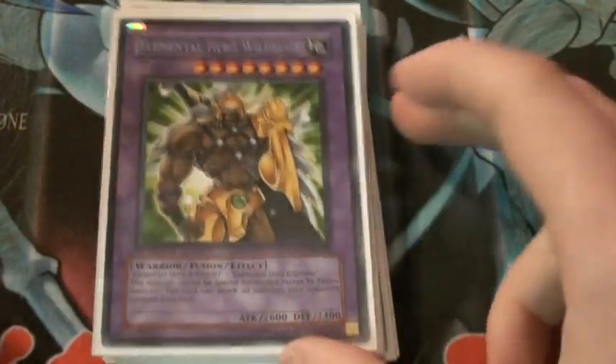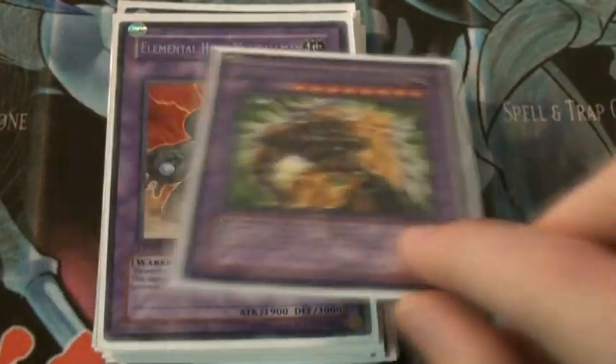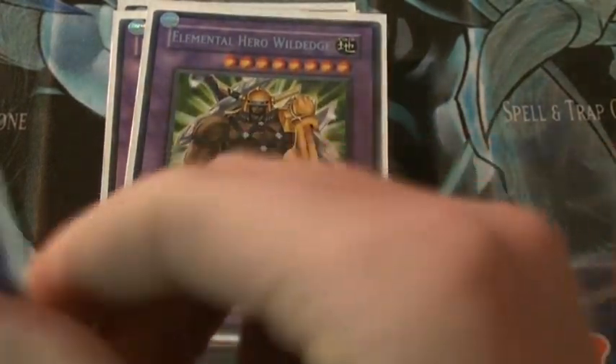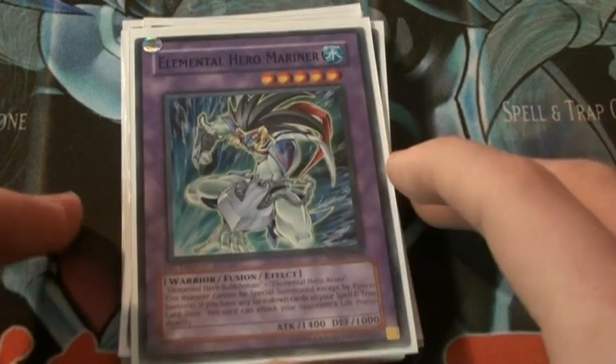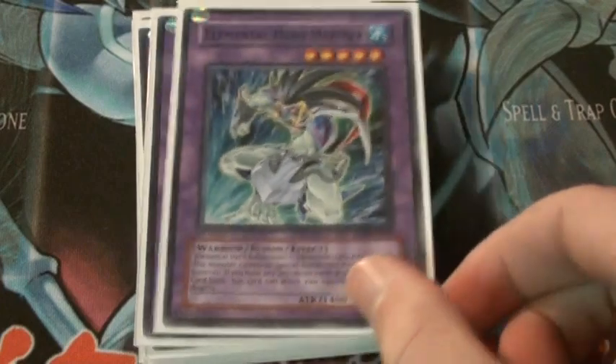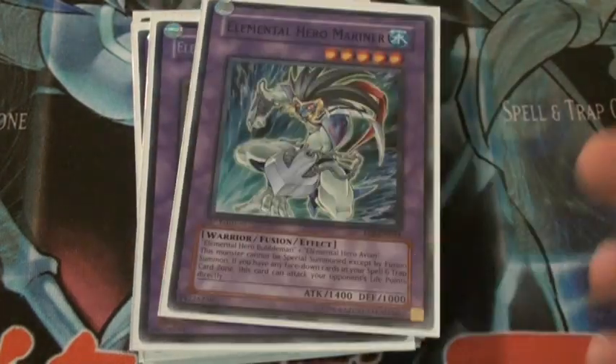Wild Edge — I like to call him Bam Bam — because he can attack every monster your opponent controls. With 2600 attack, that is really good. And last but not least, Mariner, because if you have a face-down spell or trap it can attack your opponent's life points directly. It's only 1400 but it's still good burn damage to your opponent.